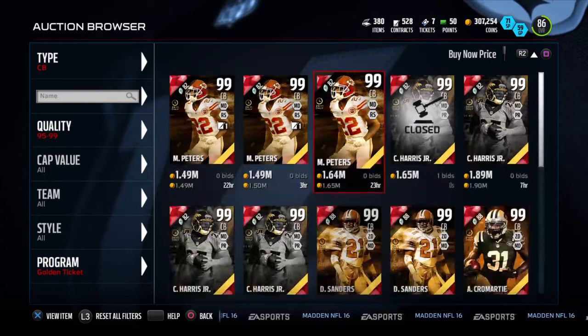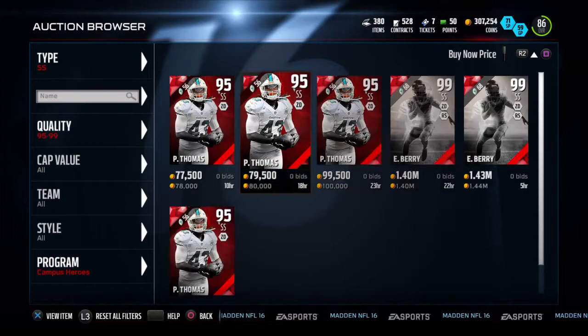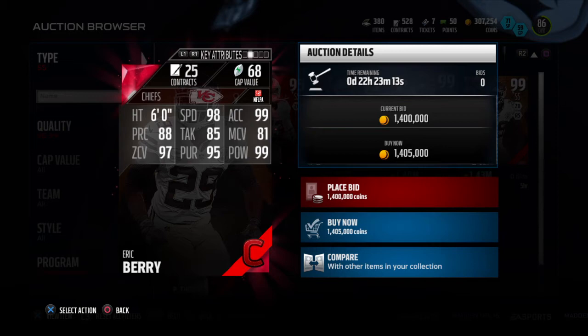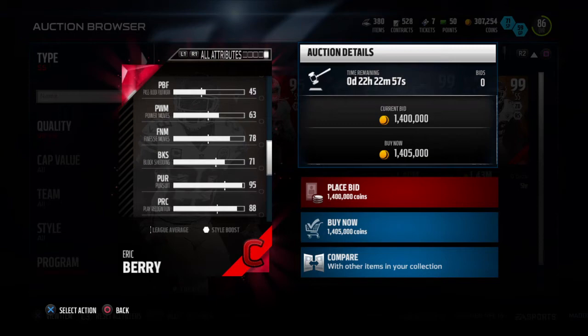Campus hero Eric Berry is up — 1.4 mil. 98 speed, 99 excel, 88 play recognition, 85 tackle, 81 man, 97 zone, 95 pursuit, 99 hit power. He can cover a lot of field with that speed, excel, and pursuit, so definitely a good safety. Strength of 74, block shed of 71. I explained his stats yesterday, but here's the card.